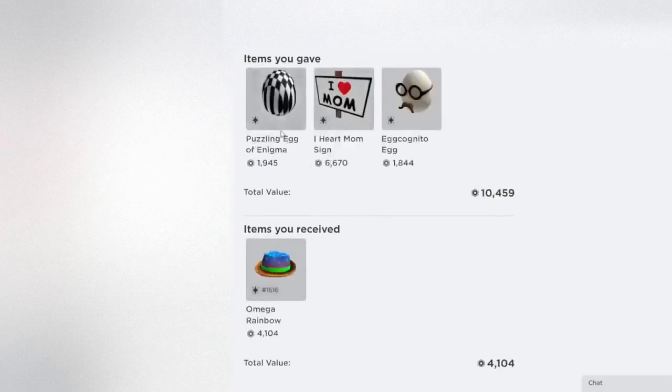This one's a pretty small trade — some small items for another small item, and you can see it's a pretty big difference. Some items go unexpectedly pretty high, like this Heart Mom Sign right over here. It did end up going pretty high over time and that definitely makes it look like a pretty big loss. But holding onto some small items can definitely make you money in the future. These eggs definitely weren't this high either, so it's interesting to see how things change over time.